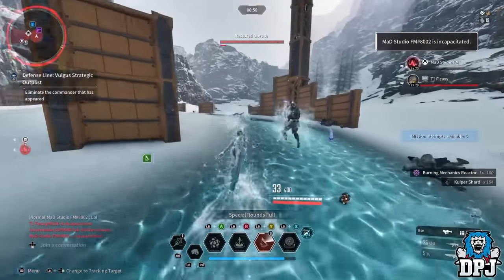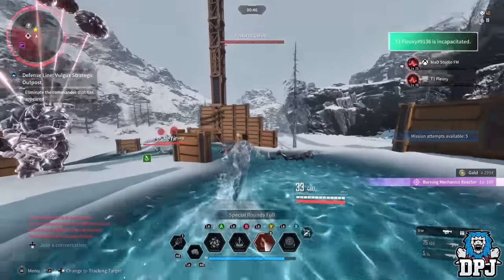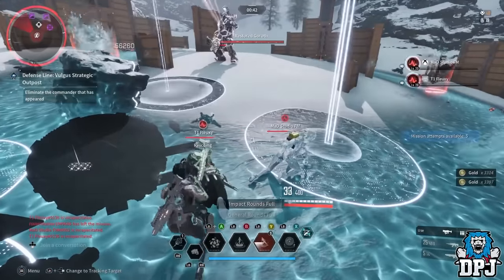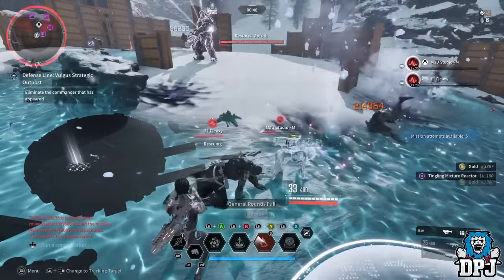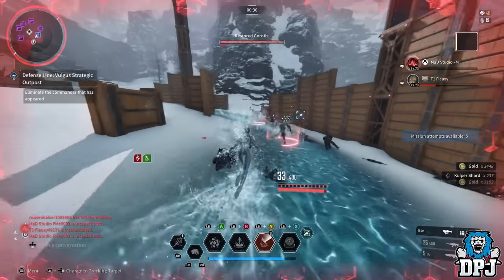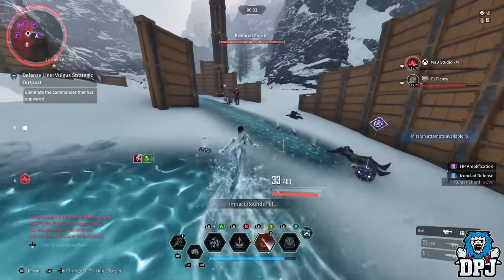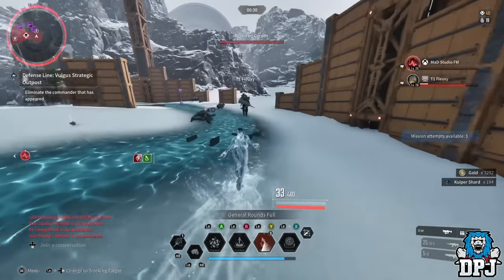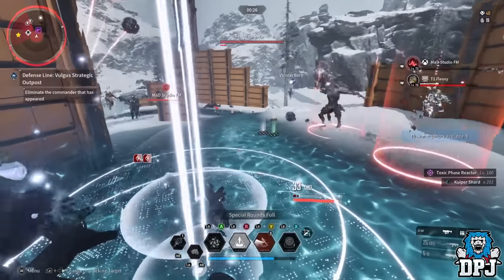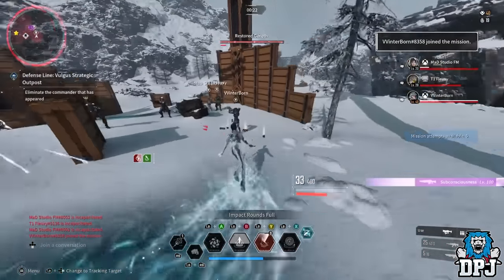Before the nerf, gold was around about 7 million minimum and close to 10 million if you got lucky with drops, and Kuiper shards were also a lot higher. So this still is a very good farm — it's just more in line now with all of the other farms in the game, but it is still one of, if not the best.